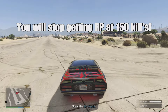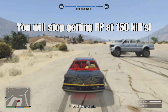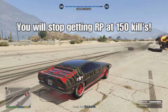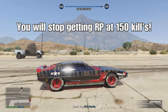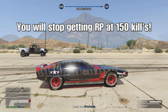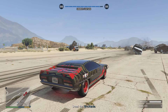When you stop getting RP, that's when you want to detonate the sticky bomb. You stop getting RP at 150 kills — any mission in the game, you will stop getting RP at 150 kills. Whether you're doing a survival or whatever, that's how the game works. Rockstar put this in place so people can't just put an elastic band around the controller and go AFK all the way to level 8,000.